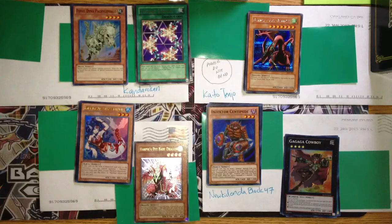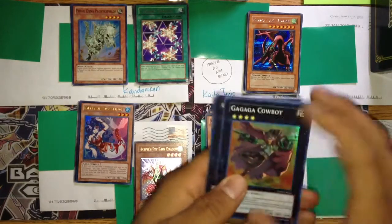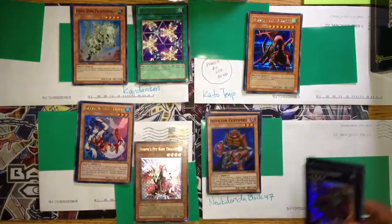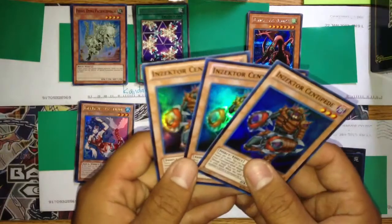The first one goes out to New Kid on the Block 47. I received two Gagaga Cowboys and Prohibition. In return, I will be sending out the playset of Inzector Centipedes.